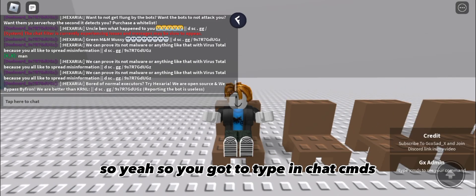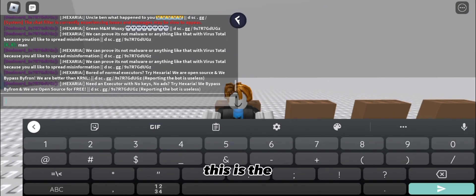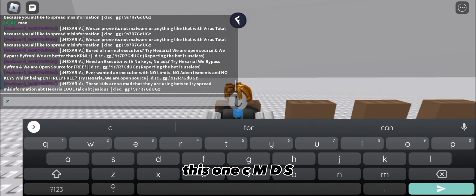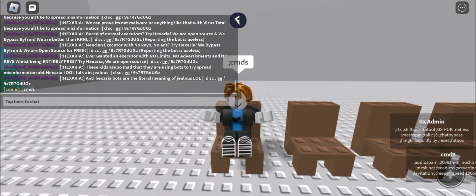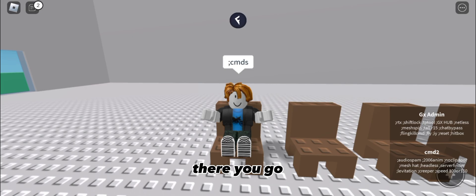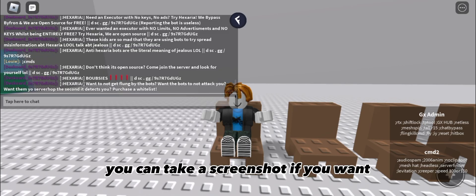So you gotta type in chat 'cmds' — this is the prefix right here. You type that in chat and there you go, you're gonna get this little pop-up with all the commands. You can take a screenshot if you want.